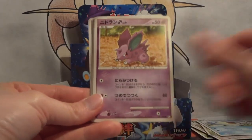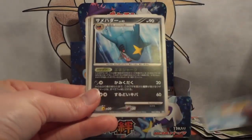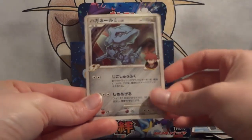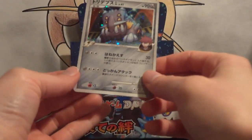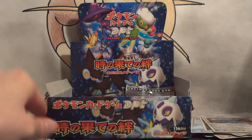Spheal, Nidoran Male, Turtwig, Shellos, Sharpedo, Aerodactyl, Steelix, and Dark Energy. My holo is Bastiodon — that's his name, Bastiodon.